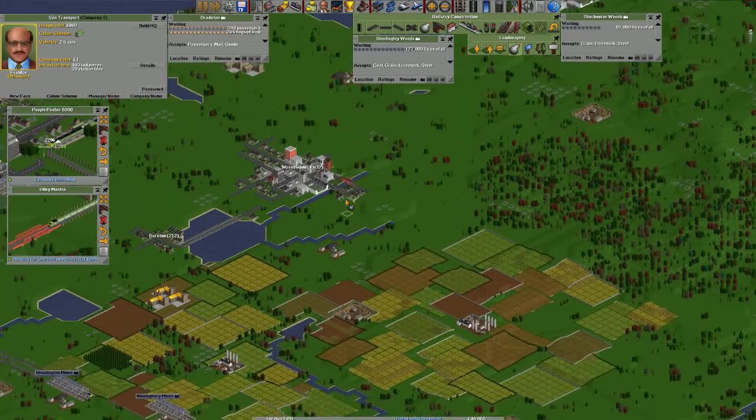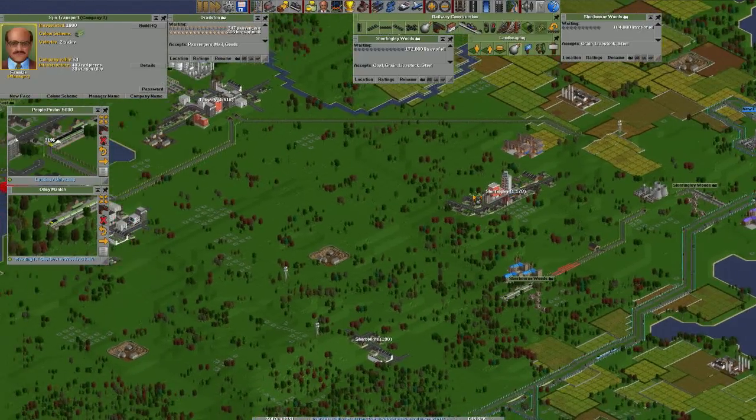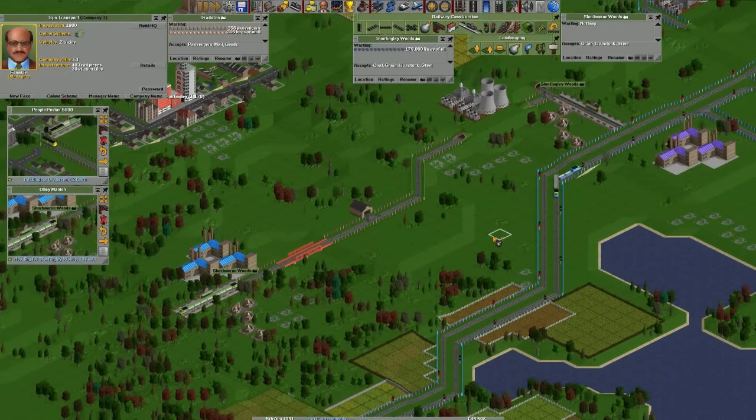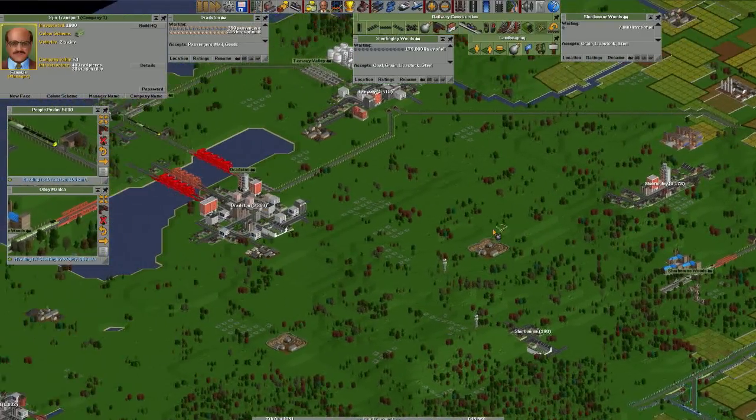Did you delete my road? No. You asshole. Did it sabotage? You turned them both around. I want to win, Ridge. You're winning already. I don't know what I'm doing.